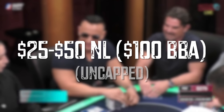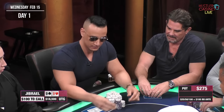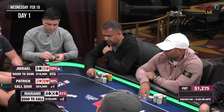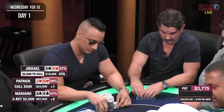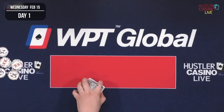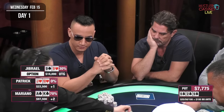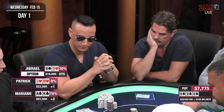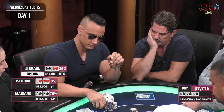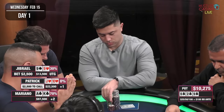We're gonna start the day off with a ridiculously fun hand. Jabrail opens to $500, Patrick calls, and I'm looking down at ace-king suited — I raise it up to $2,500. Both opponents call, three ways to a flop: nine-six-deuce all clubs, giving my opponent top set. Patrick doesn't have anything, but I've flopped the nuts with five clubs in my hand.